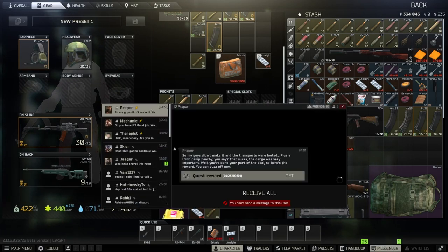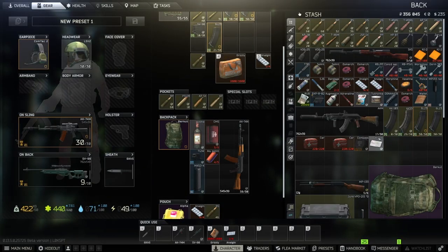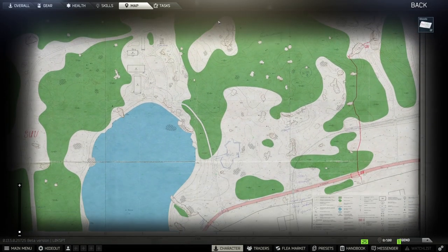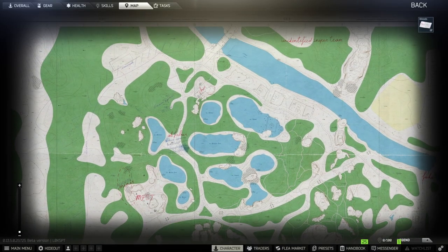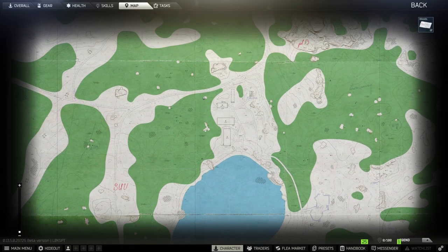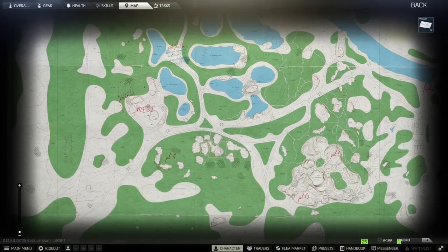Let's grab our compass now and use the map. There we go — topographic map. You can even see where the mines are. I don't know why they're marked only here, but yeah.